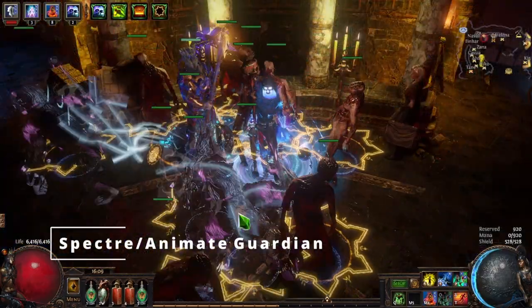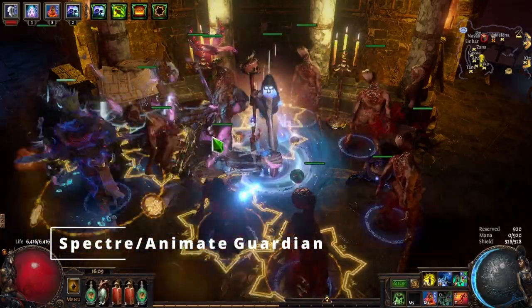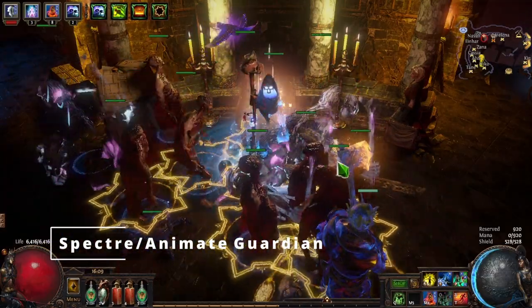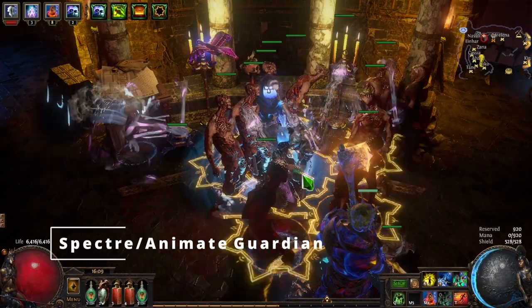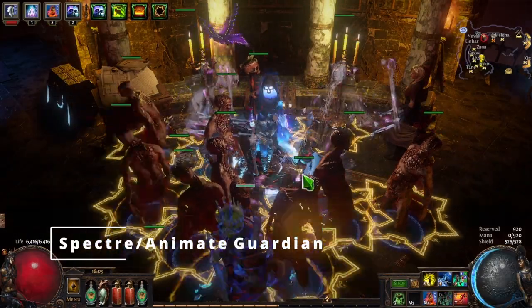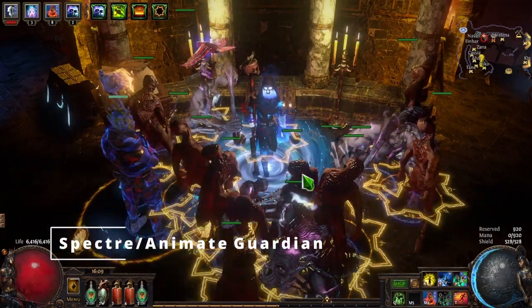As for our spectres, we want to go with two Carnage Chieftains and one Host Chieftain — the monkey guys running around. You will find the Carnage and Host Chieftains in Act 7 at the Ashen Fields. They're going to produce our frenzy and power charges, which will boost the amount of damage our minions do substantially.